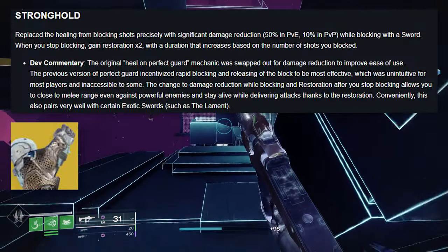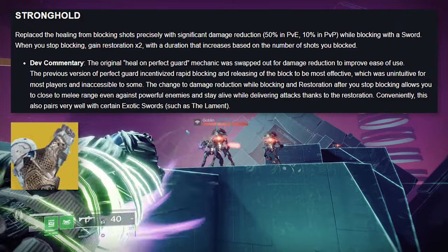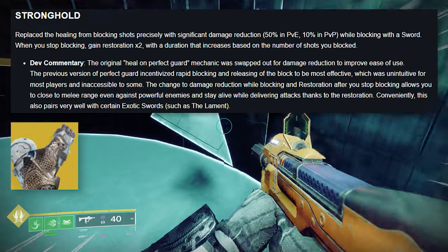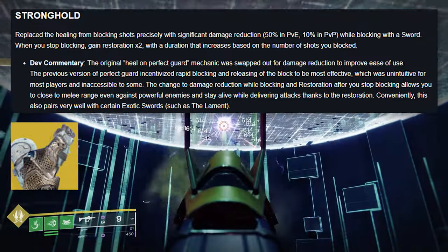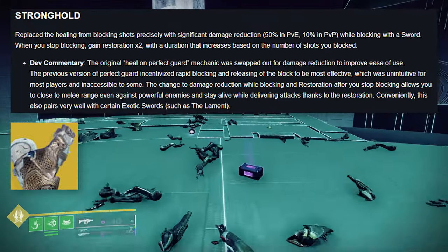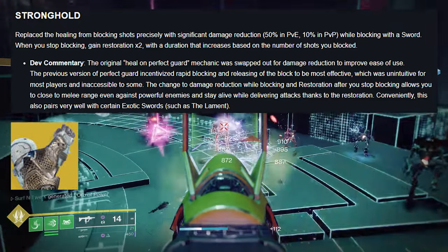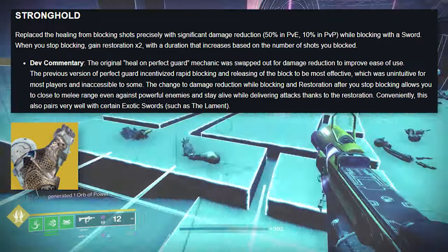Stronghold: replaces the healing from blocking shots precisely with significant damage reduction — 50% in PvE and 10% in PvP — while blocking with a sword. When you stop blocking, gain Restoration x2 with a duration that increases based on the number of shots you blocked. Dev commentary: the change to damage reduction while blocking and restoration after you stop blocking allows you to close to melee range even against powerful enemies, and stay alive while delivering attacks. This also pairs very well with exotic swords such as the Lament.